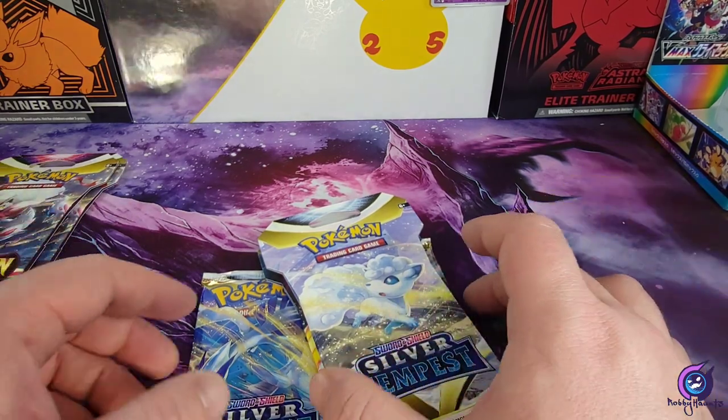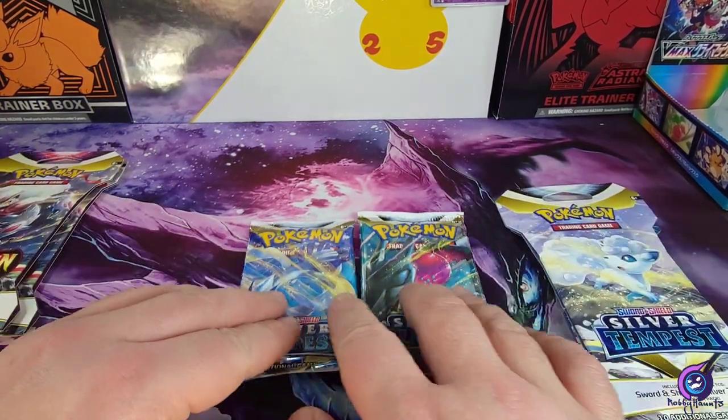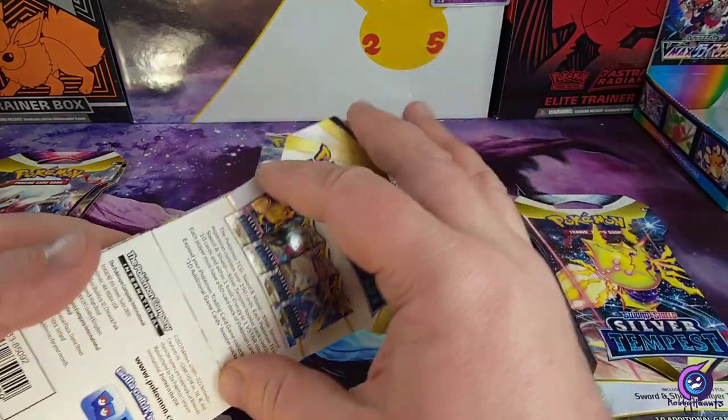All right, so I say we start off with the Silver Tempest and then we'll do Lost Origin last. We got these two already — they're loose.